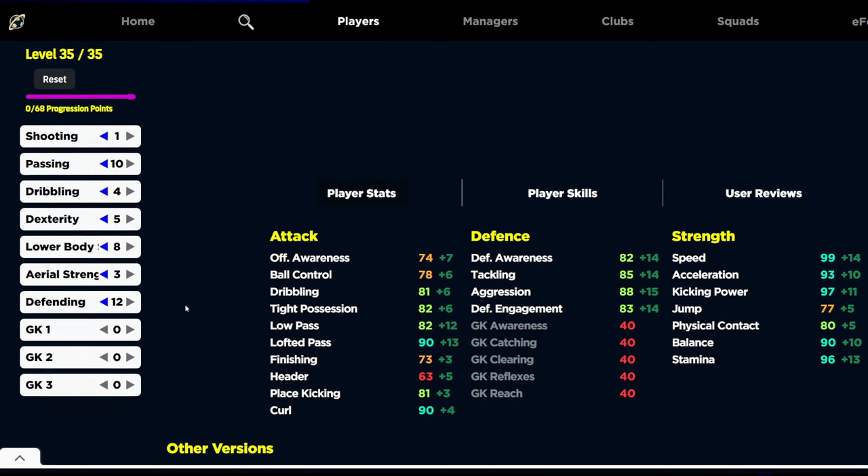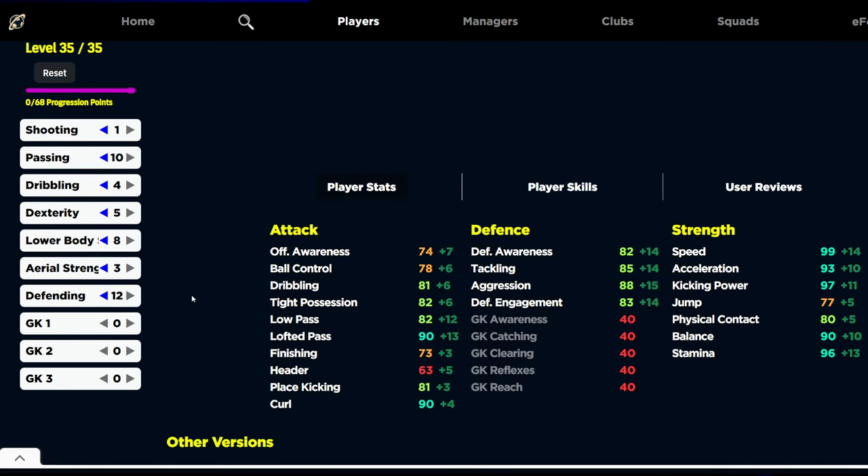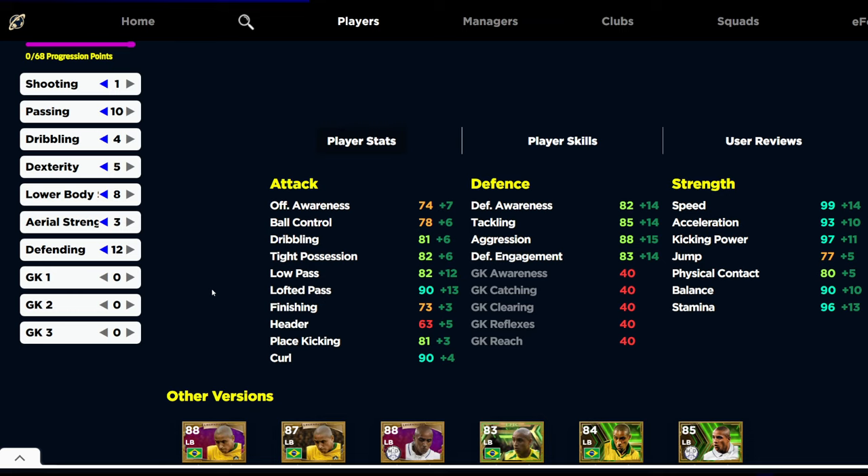It's a 103 Carlos. You're going to pop 1 into shooting, 10 into passing, 4 dribbling, 5 dexterity, 8 lower body, 3 aerial strength, and 12 into defending. This is probably the best all-round version of Carlos that most people will use. He's not really specializing in anything, but you do have 85 tackling, 88 aggression, 99 speed, 93 acceleration, 97 kicking power, 80 physical contact, 90 balance, and 90 lofted pass with 90 curl.